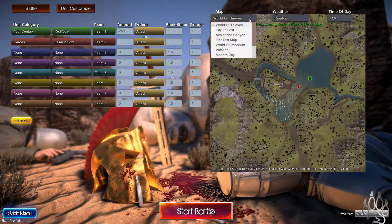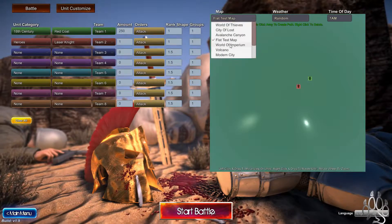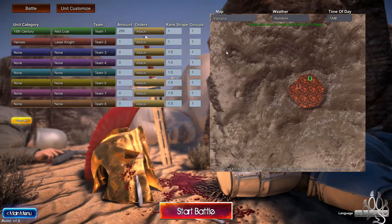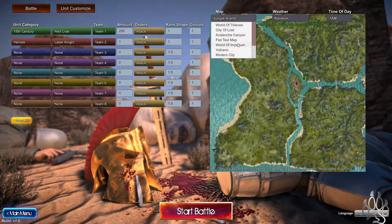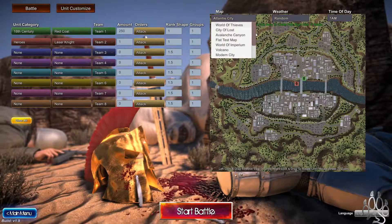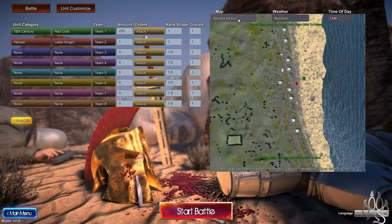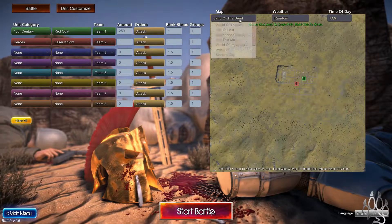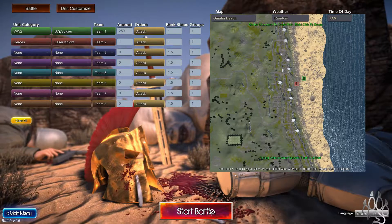Let's check other places. We got City of the Lost, Avalanche Canyon, Flat test map. Aparium, Volcano, Modern City — Modern City could be kind of cool. Jungle Island, Atlantis, Wartorn, Omaha Beach. Okay, I see what we're doing here. Land of the Dead. Let's do Omaha Beach. World War II — U.S. Soldiers. This is so bad, I feel like this is really bad. Double click army to create a pin, right click to delete, place in units, and water will spawn them on a U-boat. Oh, hell yes!